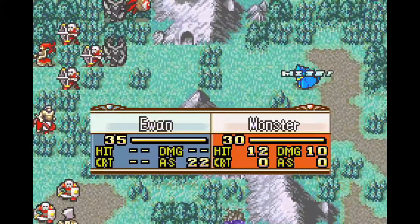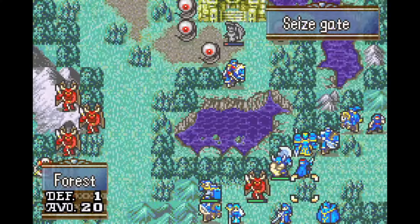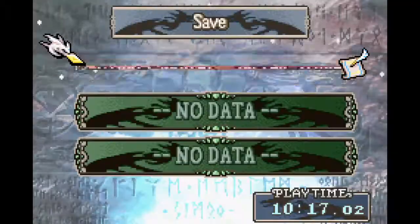The deploy limit for the final chapter is kind of tight. It drops back down to the usual 12 deploy but forces us to bring Ephraim. I'm going to have to drop Myrrh, Cyrene, Rennac, and Dozla.